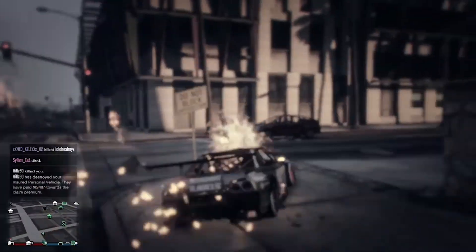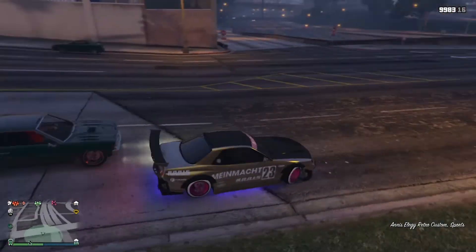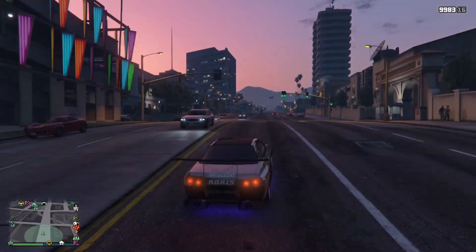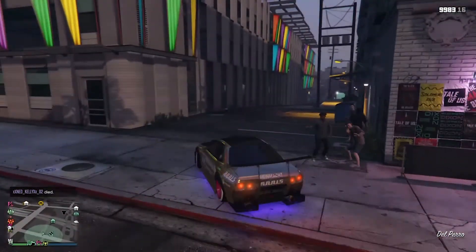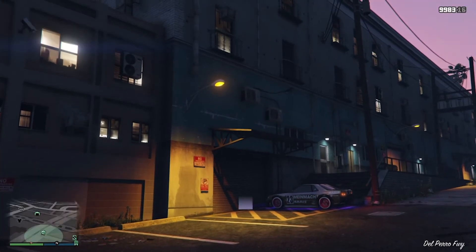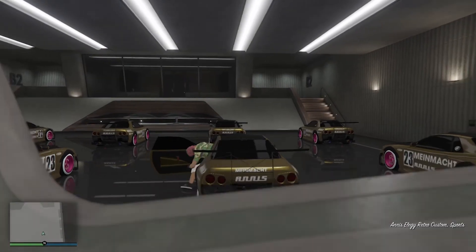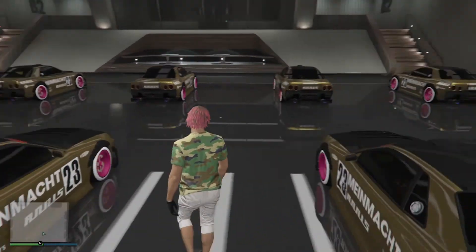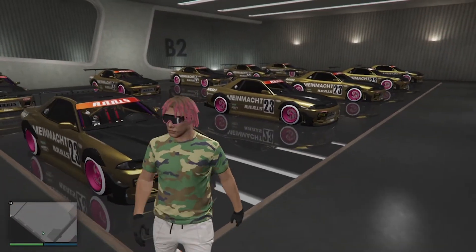We're lucky that we duplicated that! I called up my car from Mors Mutual Insurance, had it delivered to me, and now I'll show you what happens once you put it in your garage. Just pick any random garage — doesn't matter. Now that it is saved, if you're like me and needed one more, you now have a perfect pair of Elegy Retro Customs. Ain't that beautiful? It looks beautiful.